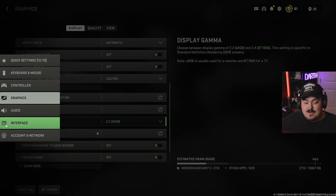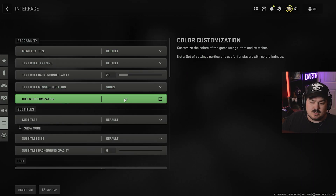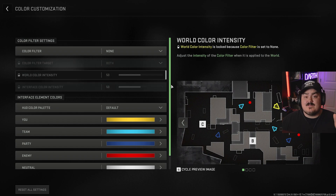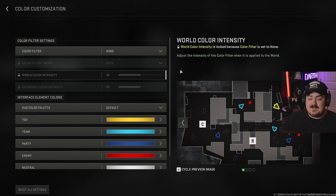The second thing we want to do is go to Interface and then Color Customization. This is where you'll actually make the game look a whole lot better and make people pop. Console players, this is fantastic for you because it gives you the ability to edit these things. PC players, instead of using Nvidia filters, I suggest using this because Nvidia filters will hurt you somewhere between 10 and 20% in frames. Even though this isn't quite as good as Nvidia filters, the frames you lose offset the benefit — that's why I suggest doing this.